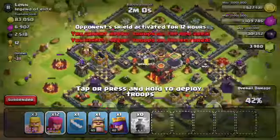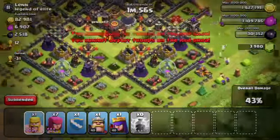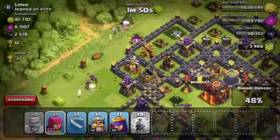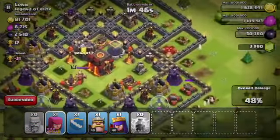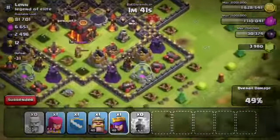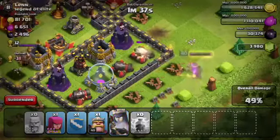Some of the pros of Barch: it's really the least expensive troop combination for pushing. Barbarians and Archers are like the two cheapest units in the game, and if you boost your Barracks you can just keep using this strategy over and over. Sometimes you don't even have to use your Lightning Spell if people don't place their Mortars correctly. So it's a really effective strategy for pushing, especially now that the troops got an upgrade.